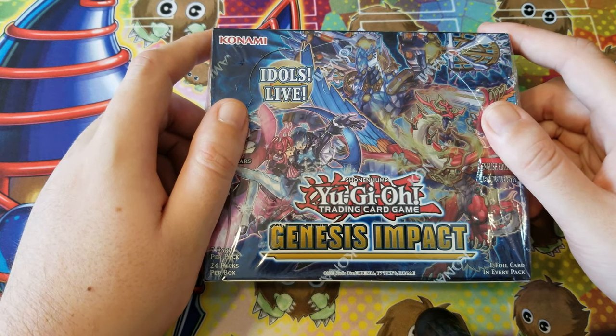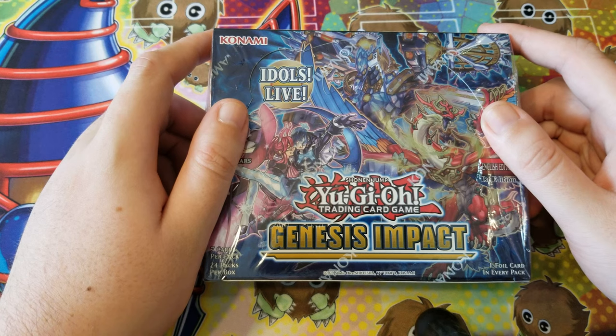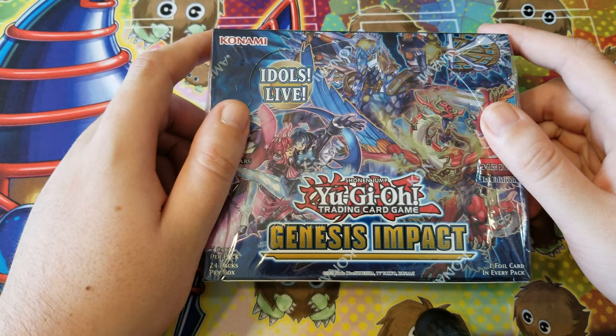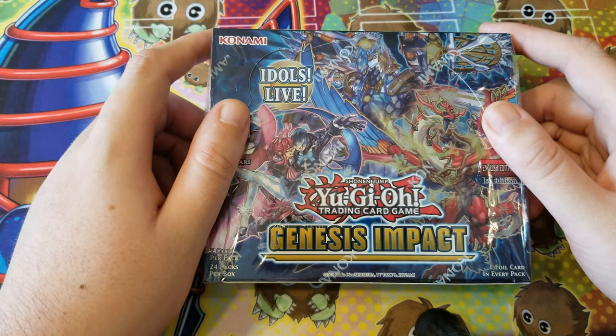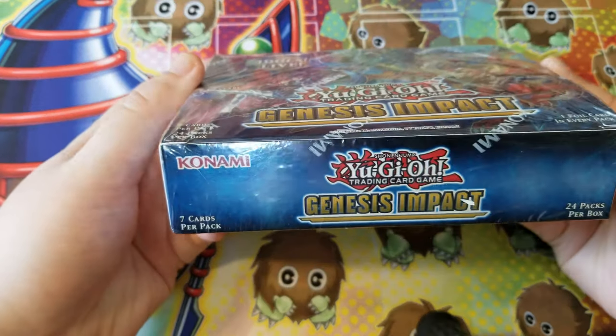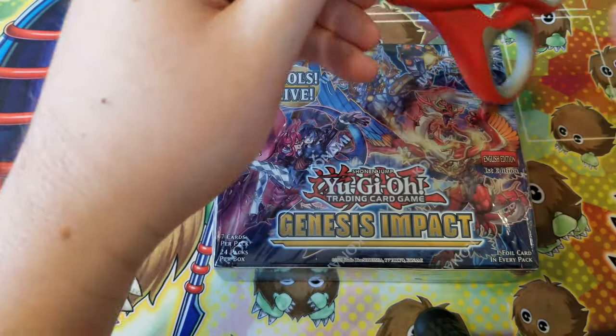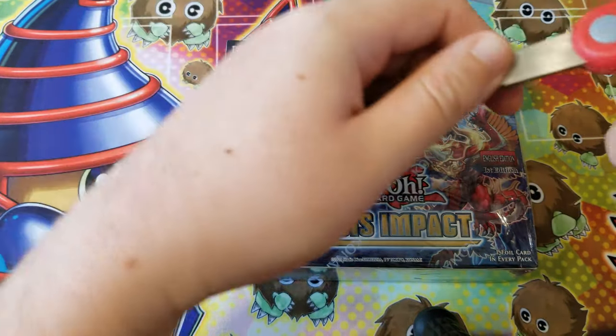Hello Duelists! This is my first ever booster box, I got it from Niagara Falls Tom & Tons on June 4th at the convention center in Niagara Falls. This booster box is titled Genesis Impact. It's my first booster box so I'm gonna open it. It has 24 packs with 7 cards per pack.